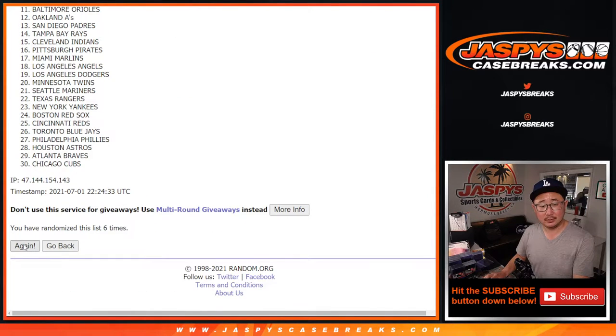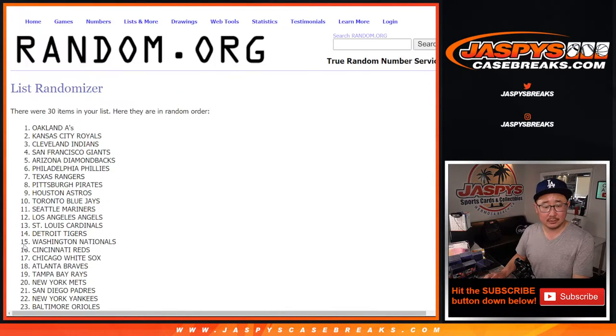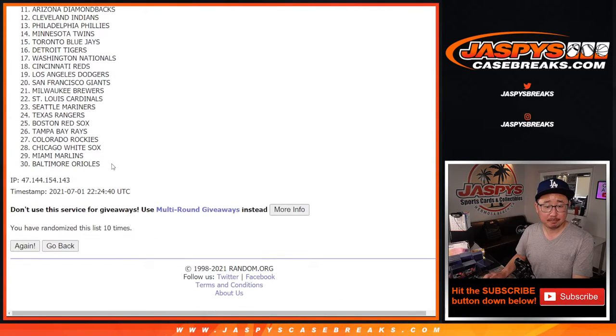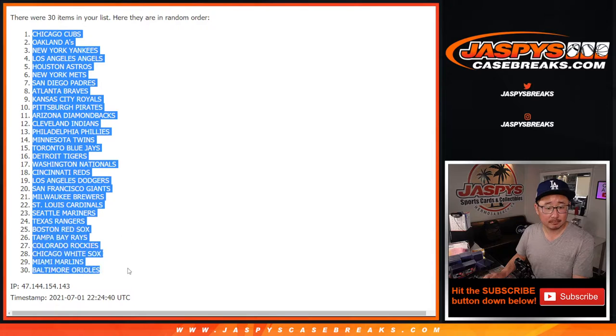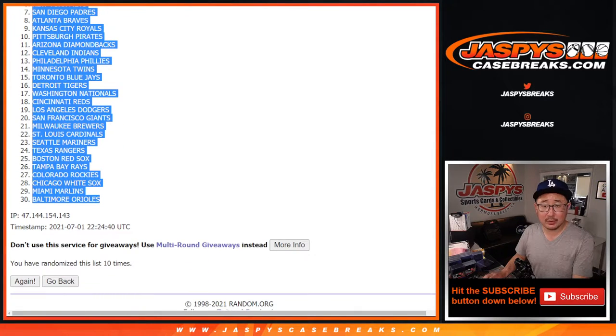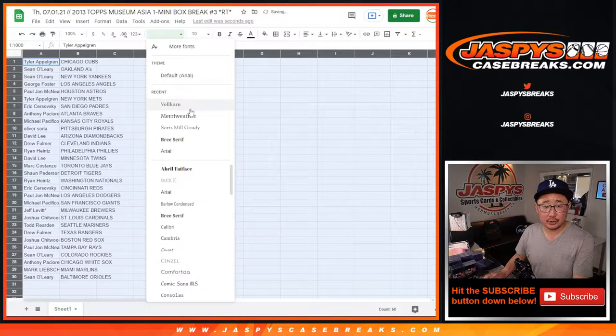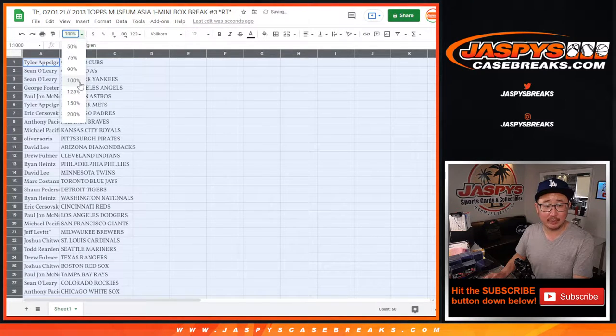Seven, eight, nine, and tenth and final time. No trade windows in these little filler breaks. I'll just show you the teams really quick, and then we'll select a mini box, and we'll go from there.